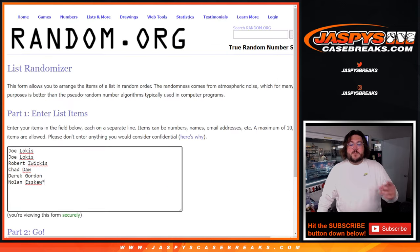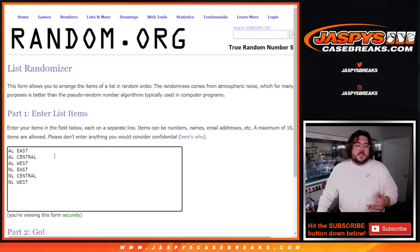There are only six spots, one spot for each division. Here's our fresh dice, our fresh list from Joe, Robert, Chad, Derek, and Nolan in our six divisions: AL East, AL Central, AL West, NL East, NL Central, and the NL West.